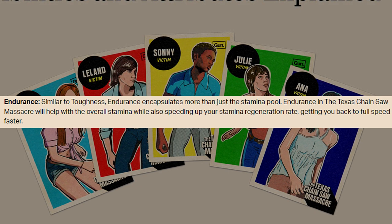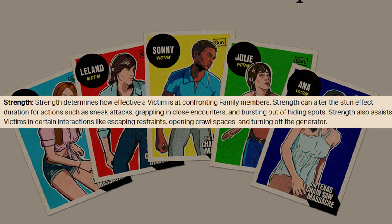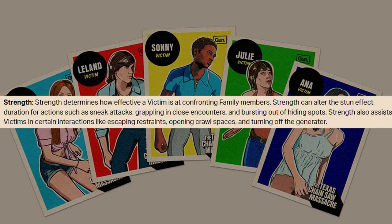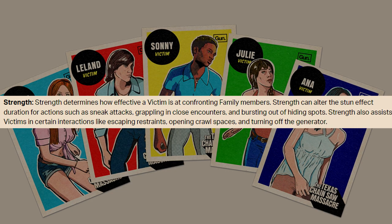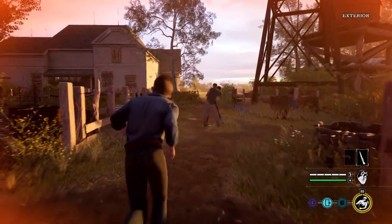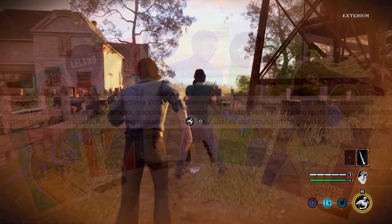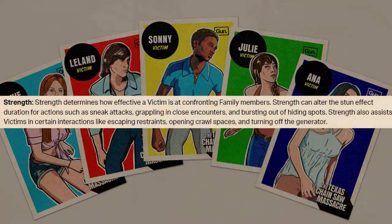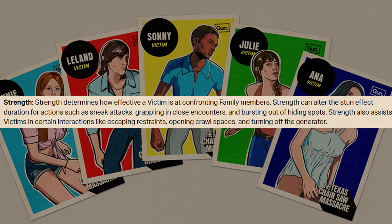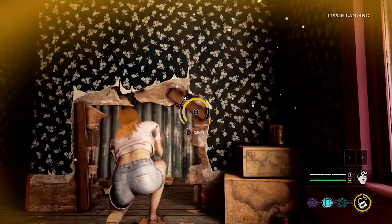Everything that kind of deals with having a burst of speed will affect your stamina. Your strength will affect various things — like after doing a sneak attack you get stunned, so that'll affect the stun duration. Grappling in close quarters and how you can or can't get out of it, bursting out of hiding spots, and strength assists in interactions like escaping restraints, opening crawl spaces, and turning off the generator.